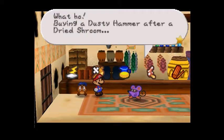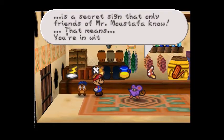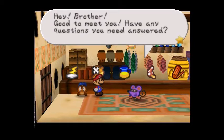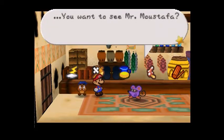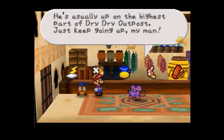'What ho — buying a dusty hammer after a dried shroom? It's a secret sign that only friends of Mr. Moustafa know. That means you're in with Moustafa. Hey, brother, good to meet you. Have any questions you need answered?' I don't actually. 'You want to see Mr. Moustafa? He's usually up on the highest part of Dry Dry Outpost. Just keep going up, my man.'